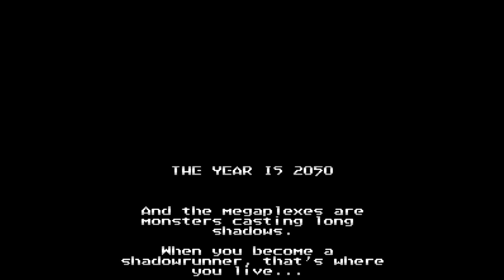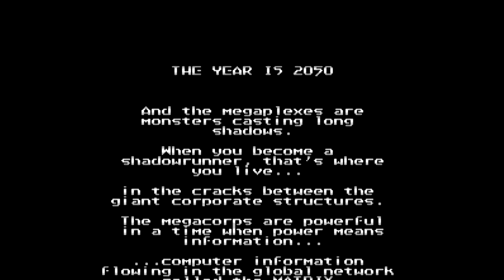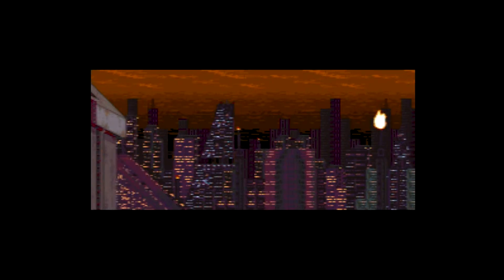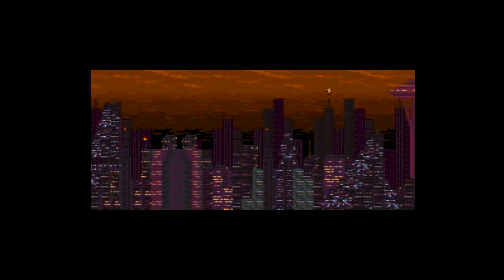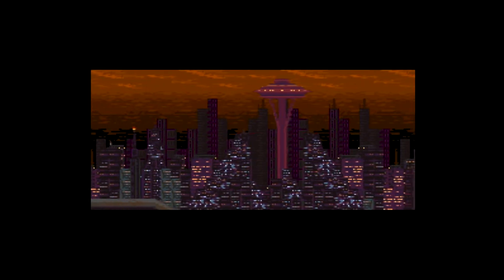The year is 2050 and the megaplexes are monsters casting long shadows. When you become a shadow runner, that's where you live — in the cracks between the giant corporate structures. The mega corps are powerful. This has suddenly gone a bit Blade Runner-y, hasn't it? Why would there just be flames flying out of the top of a building?